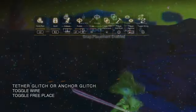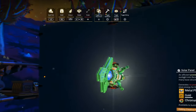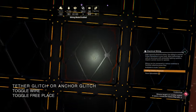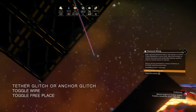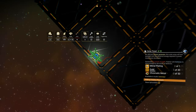We'll go through that one more time: pre-select your item, go into the wire menu, attach the wire, pull the wire clear, toggle free place and the wire menu, and you have an anchored green-stated item. I'll do that again before we move on to the next one.